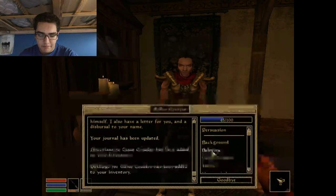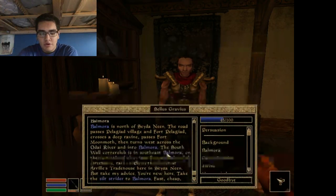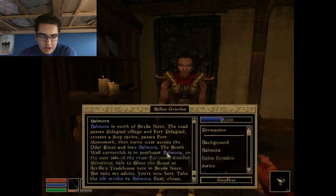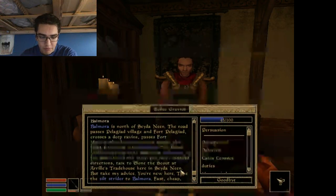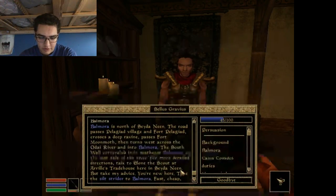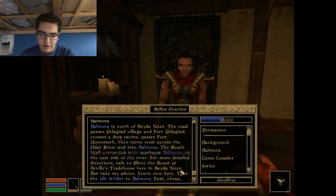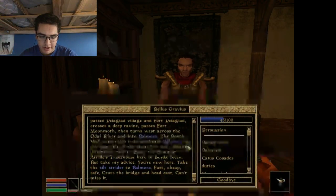Okay, Balmora. Balmora is north of Sedenin. The road passes Pelagued Village and Fort Pelagued. It crosses a deep raven, passes Fort Moonworth, then turns west across the Odai River into Balmora. The South Wall Corner Club is in the southeast Balmora on the east side of the river. For more detailed directions, talk to Ilona the Scout at Ariel's Trade House here in Sedenin. But take my advice. You're new here. Take the Silt Strider to Balmora. Fast, cheap, safe - cross the bridge and head east. Can't miss it.